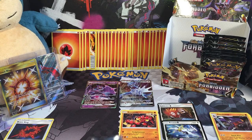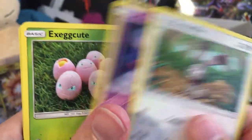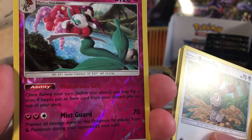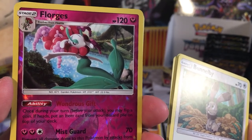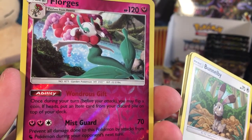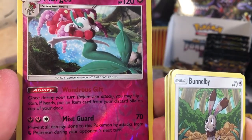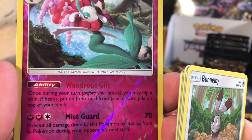Here we go. We've got a Bunnelby, a Honedge, an Eggsy Tooth, a Joyback, a Magnemite. A Reverse Holo Rare Florgis — I was just talking about Florgis, and you can evolve turn one if you go second. Once during your turn you may flip a coin — if heads, put an item card from your discard pile on top of your deck. That's pretty good, especially if you have a draw engine like Zoroark — you can just put whatever card you want from your discard on top of your deck and then grab it. And Miscard does 70 damage, preventing all damage done to this Pokemon from Dragon Pokemon during the next turn.